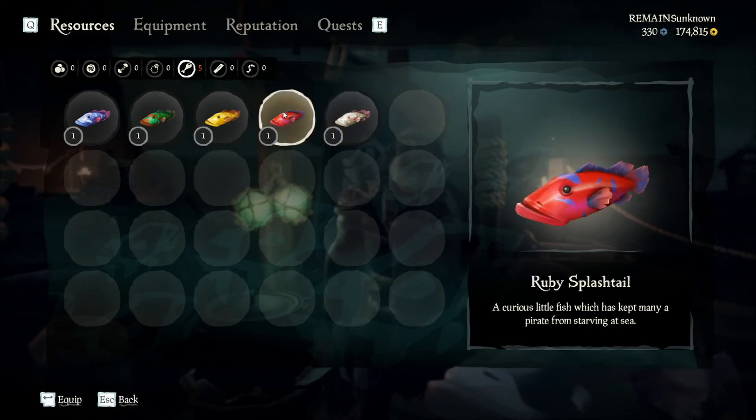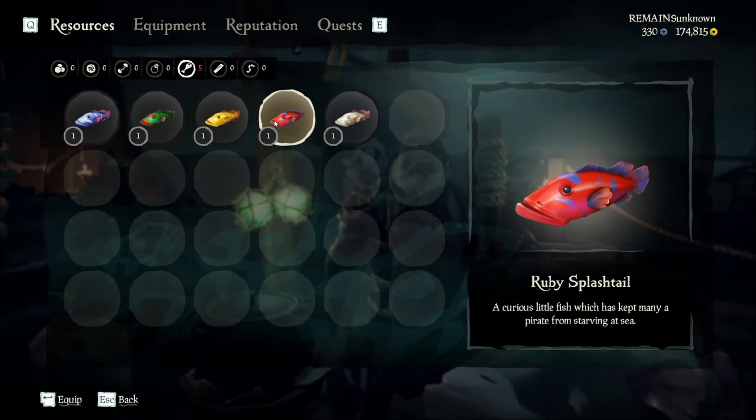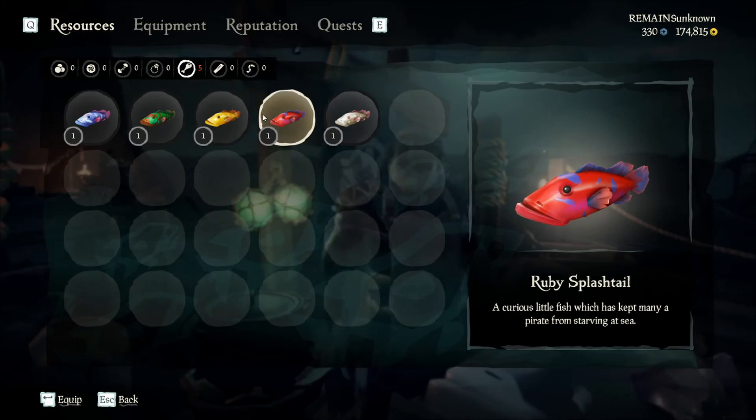Most of what you'll catch will be ruby splash tails, so definitely pick those up. However, I'd suggest ignoring the trophy versions of the ruby splash tail — the fight will slow down your income rate, and they're only worth $190 as a raw trophy. All other trophies, go ahead and pick those up, but ignore the ruby splash tail trophy.